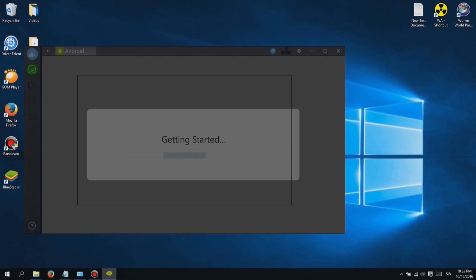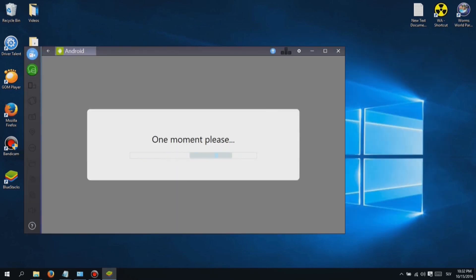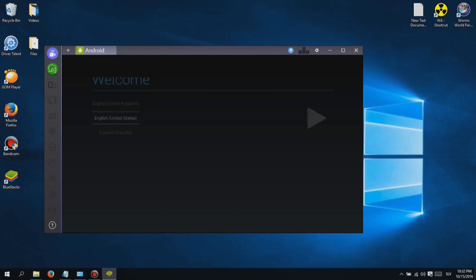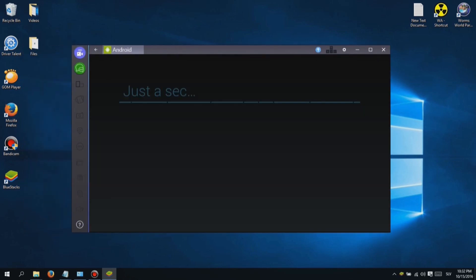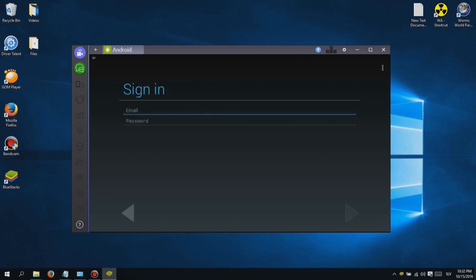I want to show you how you can play this game on your PC, because it is more enjoyable than playing it on your phone. First, you will need to download and install software called Bluestacks. Don't worry guys, I added a link in the description below so you can easily download it.